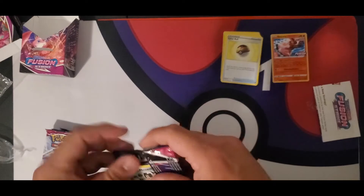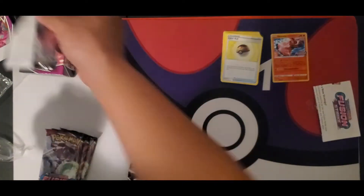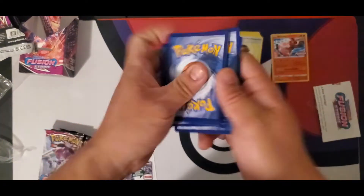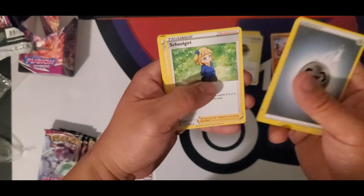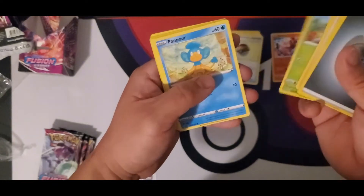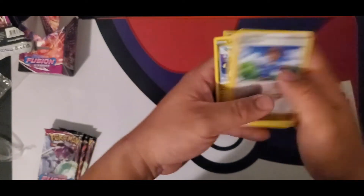Followed by another booster pack. Opened in one go — perfect. Let's see what we got inside. Code, four cards from the back to the front. Energy card, Pukumuku, Schoolgirl, Chilly Silly in the Crest, Meowth, Grossi Flow, Pampor, Eevee, Shinx, Schoolboy, and Latty Ass.